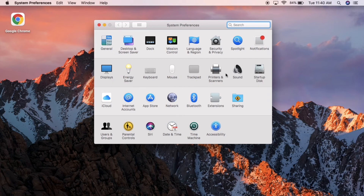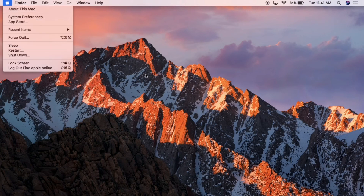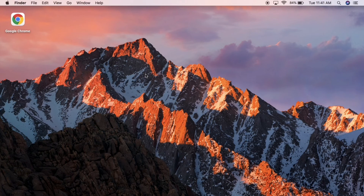If none of these steps work, the final option is to reset your NVRAM. Shut down your Mac completely. Once it's shut down, press and hold Command, Option, P, and R, then turn your Mac back on. This is called resetting NVRAM. I'll be providing a detailed video on how to do this in the description, so you can follow along with that for more guidance.